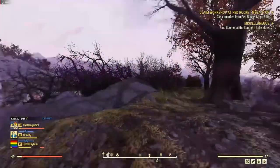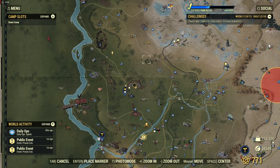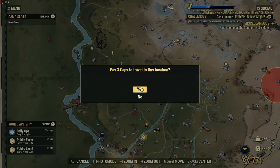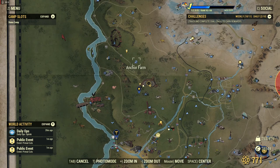Hello everybody and welcome to another Fallout 76 video. Today we're going to be farming Ballistic Fiber in the forest. There are two locations that have it. There aren't really any great places to farm Ballistic Fiber, but this is very much for low-level players.